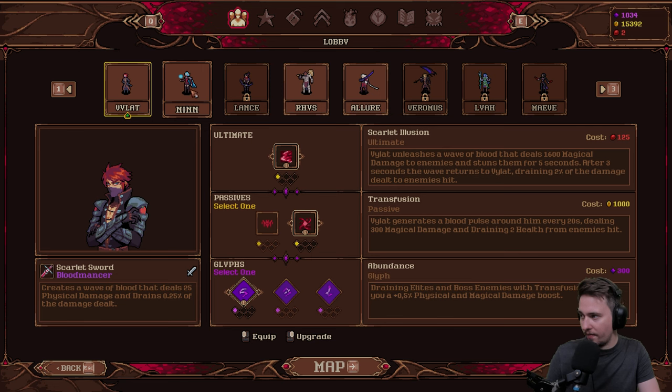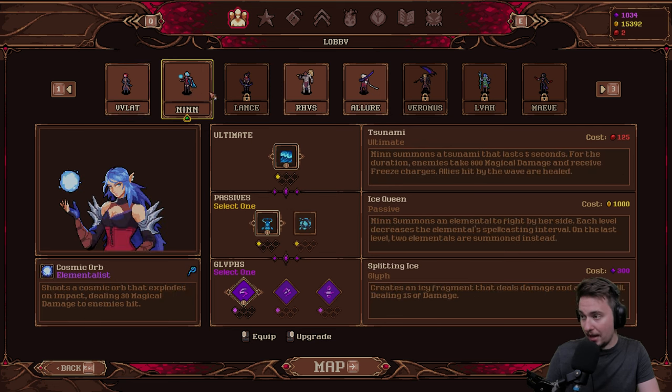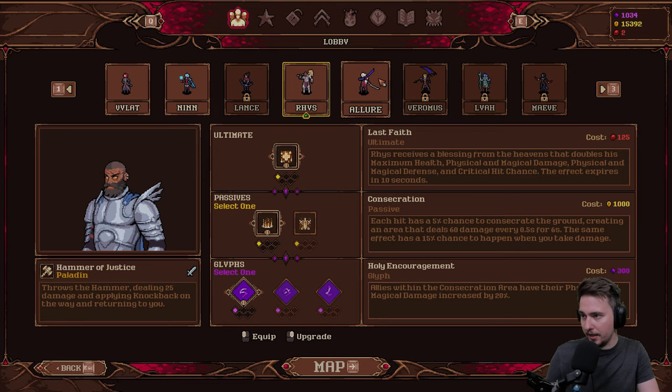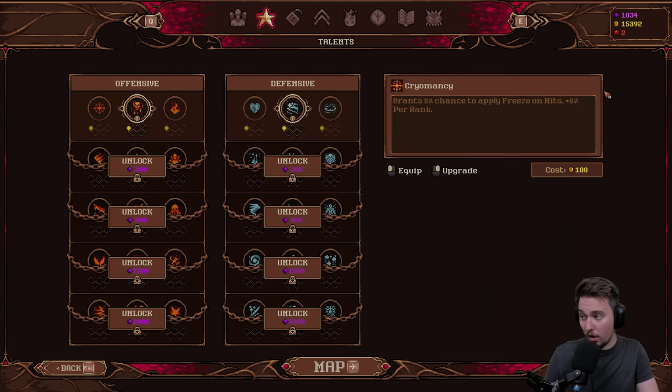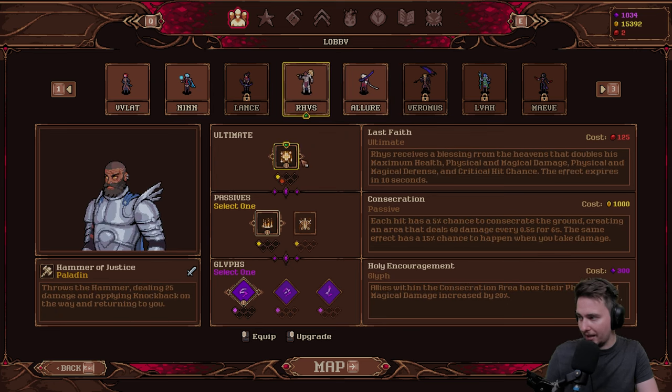We got Violent as a Bloodmancer, Elementalist, Rhys as a Paladin, Allure as a Smith, and many more to go through. Let's go for the Paladin, I think. That sounds crazy good.